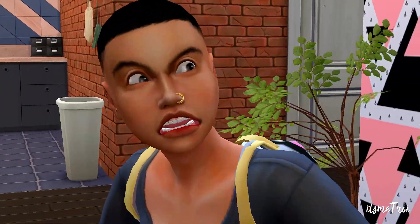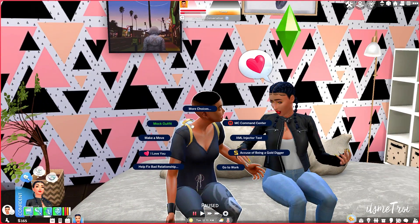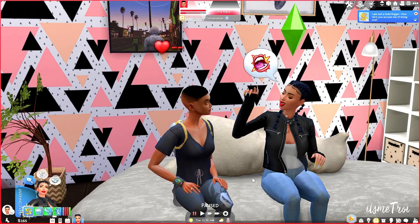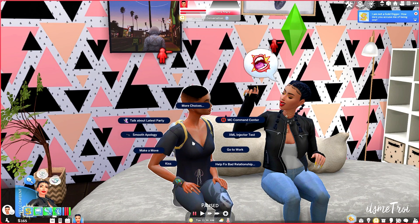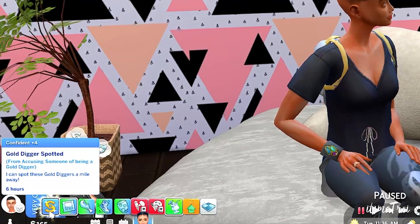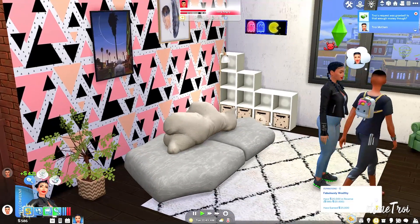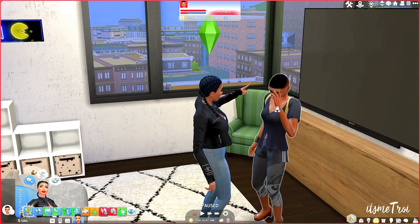Mo's like, did this sim hit her head or something? Let me see if 'I Hate You' is here — maybe it's under mean interactions. Oh, I can also get accused of being a gold digger! Let me try that. Mo says: 'I am not a gold digger, how dare you accuse me of being one.' I mean, a simple no would have sufficed. And it's the fact that we actually have buffs for these interactions that did it for me. Let me ask — can I have some money? Mo said no, but then gave me 400 simoleons.